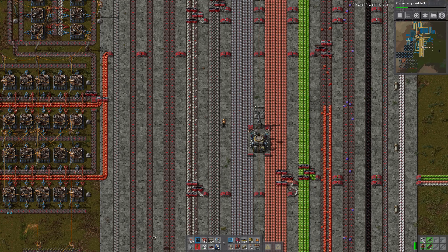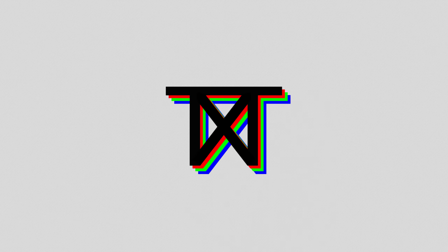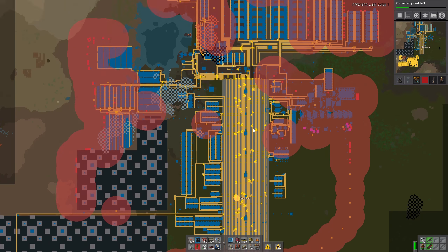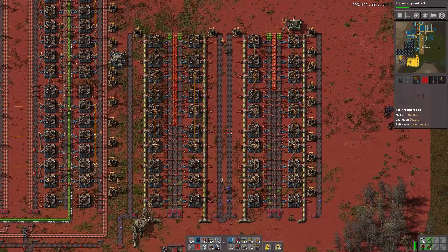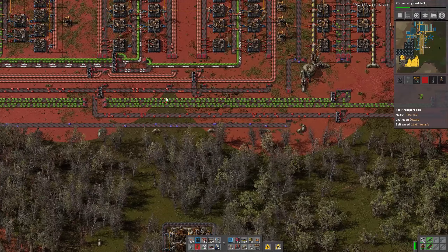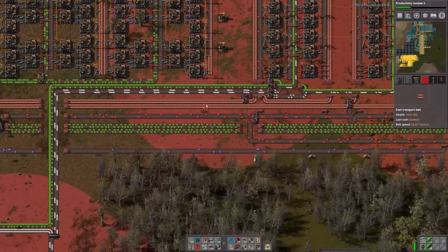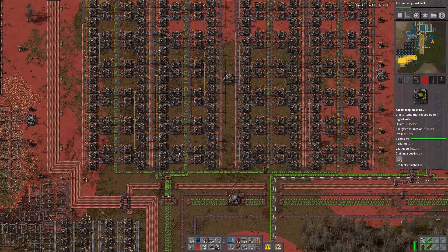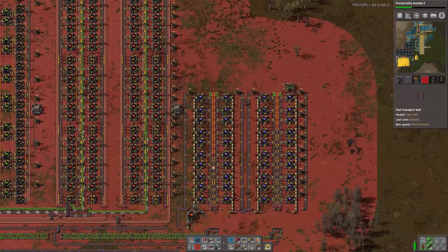Welcome back to another episode of my Factorio Lazy Bastard Let's Play. In the last episodes we were busy building all of our circuit thingies up here, and they are all now up and running, at least a little bit. We definitely need more plastic for the red circuits, and we need more copper and more iron for the green circuits. But copper for the red circuits is enough, at least something.